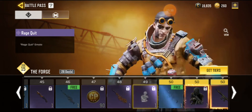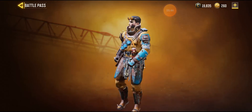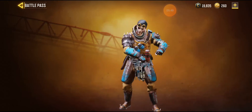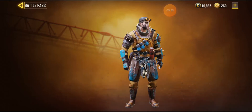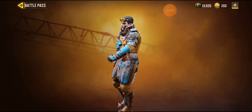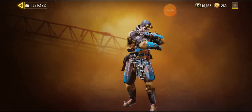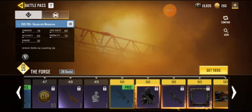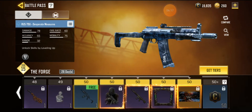Then we got Rage Out — look how sick that is! He's so pissed, that's a sick emote. He gives that little kick in the end — it didn't show that fully. Then we got the Rust which looks very nice actually, damn.